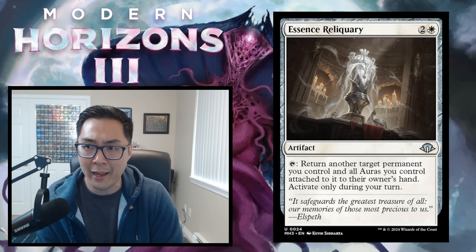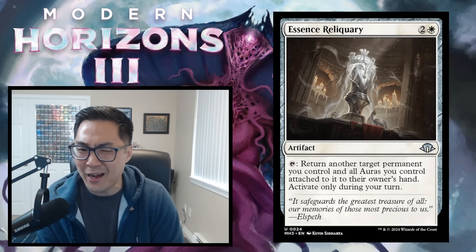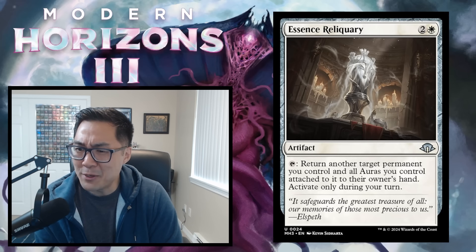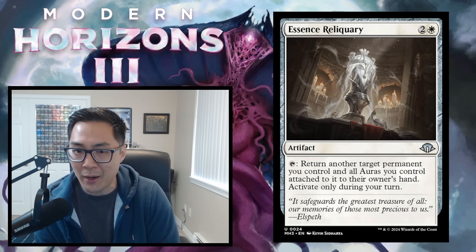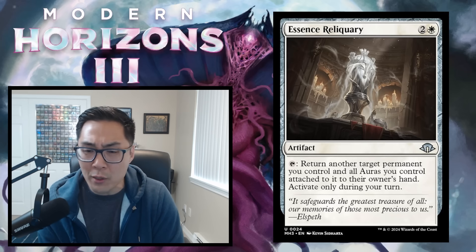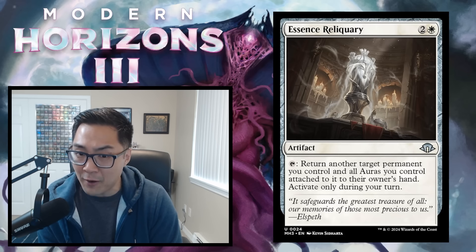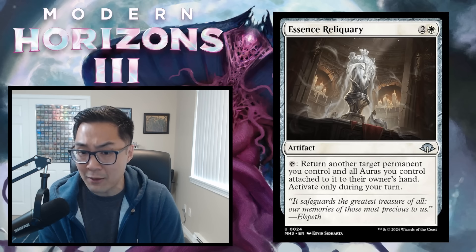Essence Reliquary — 2 and a white artifact. Tap: return another target permanent you control and all auras you control to their owner's hand. Activate only during your turn. It's kind of a crystal shard variant, but the restriction of only using it on your turn means you can't use it as an instant-speed way to save creatures. I just don't see where this is going to be great in most instances. Essence Reliquary gets a D.